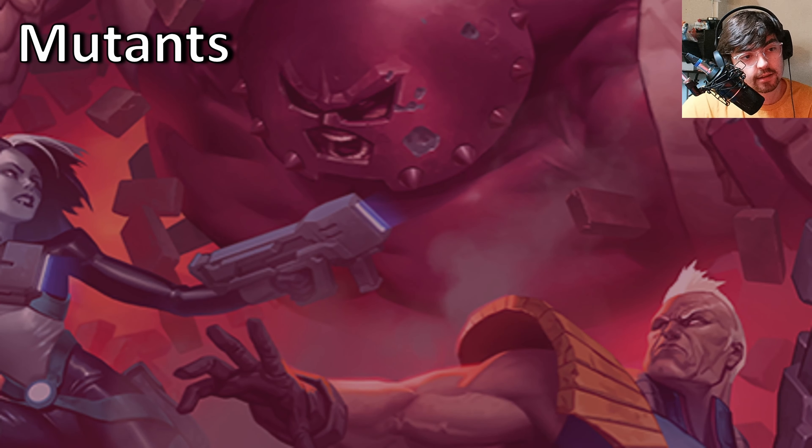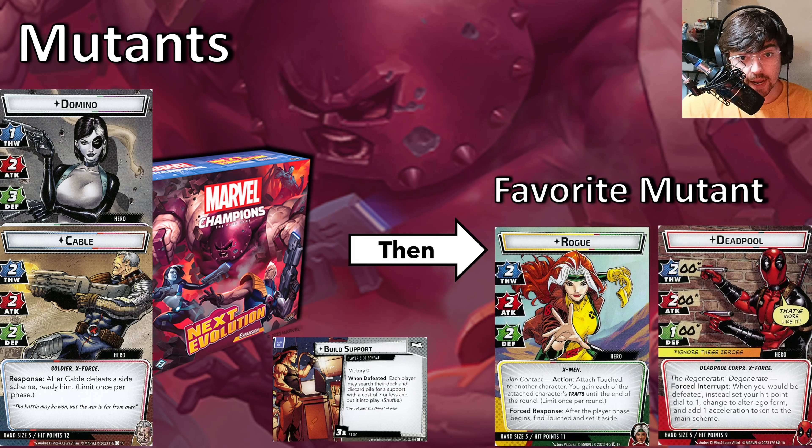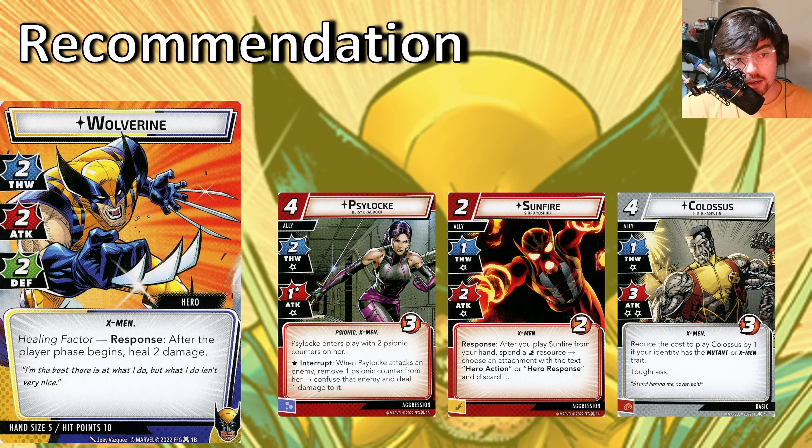Now for the mutant class. I recommend that you actually start with NeXt Evolution. Domino and Cable are really fun, and this also introduces you to an entire new card type called player side schemes, which can fundamentally change the options you have for deck building. Based on what I was saying in the campaign review section, this will be an easier jumping-in point because the heroes are strong and the campaign is a bit easier. I think the first mutant campaign will just be a bit too hard for the very first thing you do. After you get that campaign, I suggest getting your favorite mutant — whatever that is. If you don't have a for-sure favorite, I'd say just get Wolverine because Wolverine is really cool. He also gives you access to three great cards. Psylocke is one of the best allies in the game — an aggression ally that gives you the option to confuse is incredible because it gives aggression a way to mitigate the main scheme, which can be very lacking.